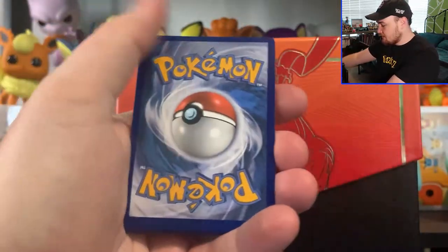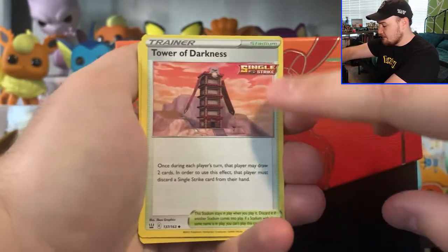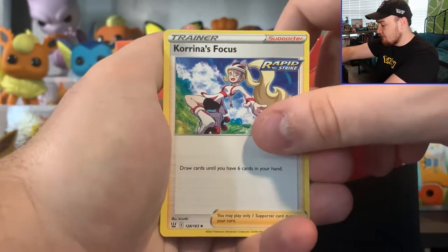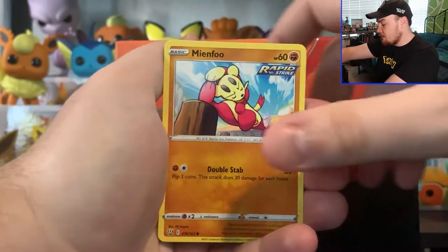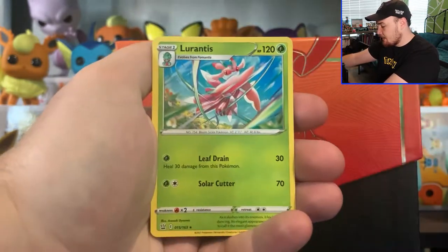Pack number three, got a Green Co card this time. We got Psychic Energy, Heatmore, Tower of Darkness — that's a single strike. Tower of Waters was the Rapid Strike. Corinna's Focus, Rapid Strike again there guys. Bronzor, Tepig, Single Strike, Pachurisu, Mianfu, Beltway, Mawile, Single Strike, and Lurantis. The reason I keep pointing out Single Strike versus Rapid Strike is that the cards complement each other in their own respective decks. This is a set that's heavily dedicated towards the competitive player.